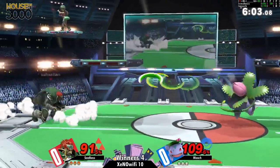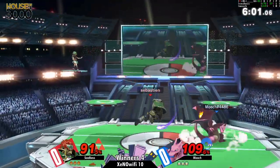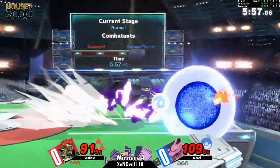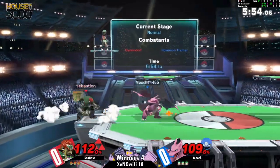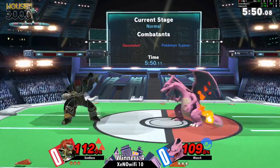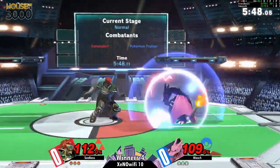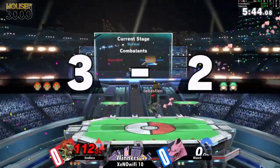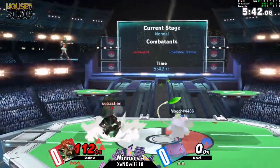Seabass is looking for the hit — I see why his name is Sebastian now. Ganondorf is kind of heavy so down smash across the stage isn't gonna do the trick yet, but these are literally two heavies swinging at each other looking for that hit. And that out there from C-Bass taking the first stock.